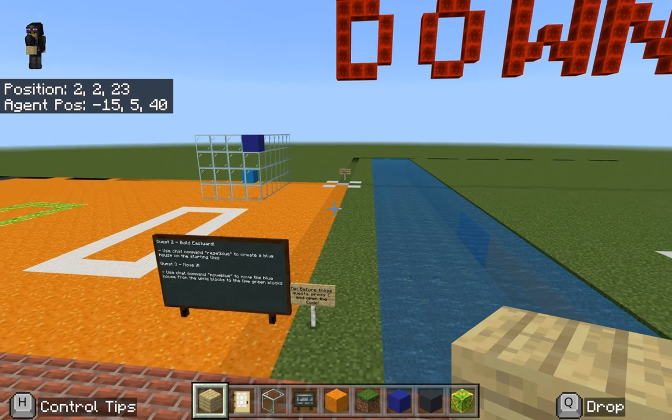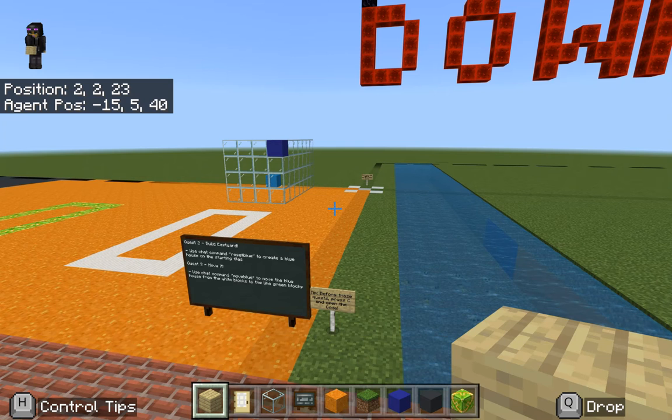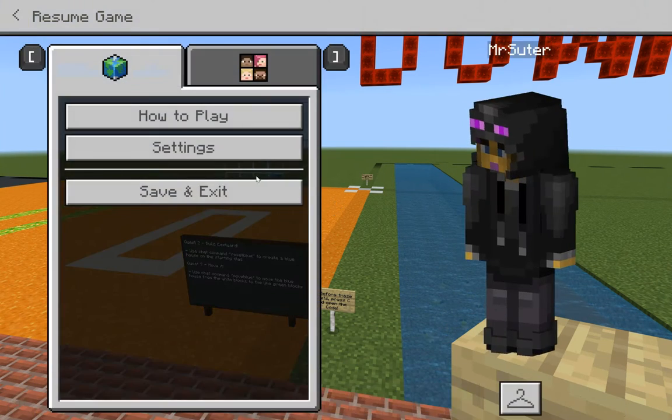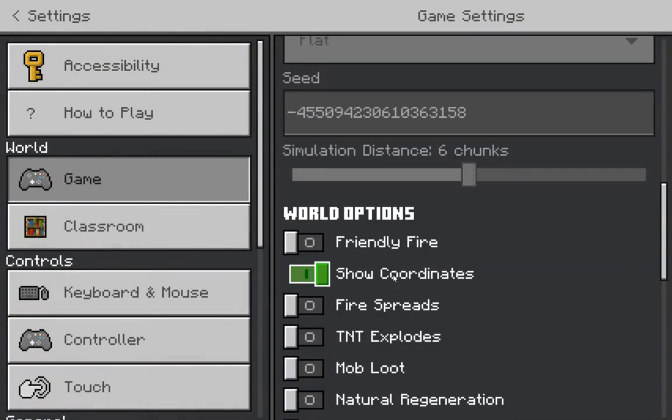The coordinates in Minecraft are really helpful for building and coding. If you don't see coordinates in the top left of your screen — like mine says 2, 2, 23 — if you don't see those, hit escape, go to settings, and make sure you have show coordinates turned on.